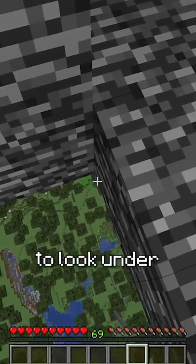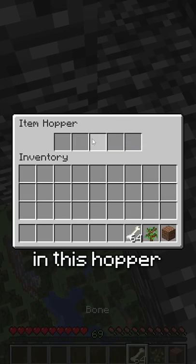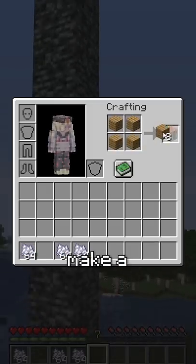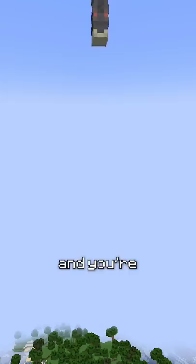Now that you've made it across, you're supposed to look under this bedrock and grab everything that's in this hopper. Jump off, place the dirt and sapling, make a bone meal, grow the sapling into a tree, break all the wood, make a crafting table, use the crafting table to craft a boat, and you're supposed to use this for...